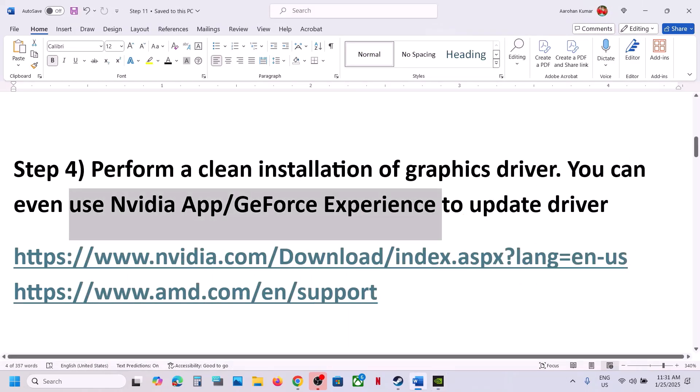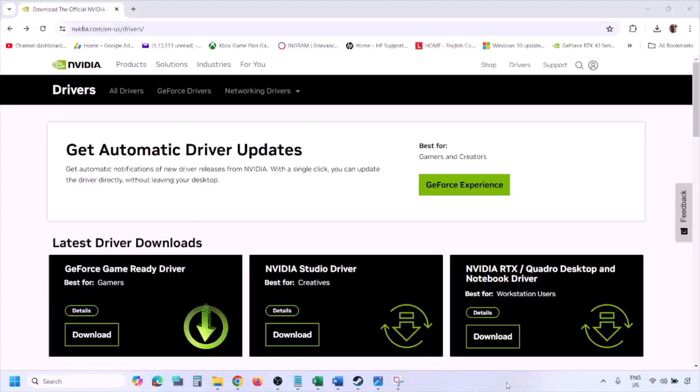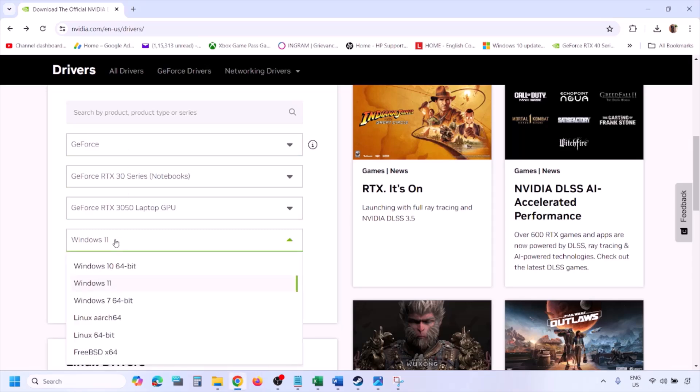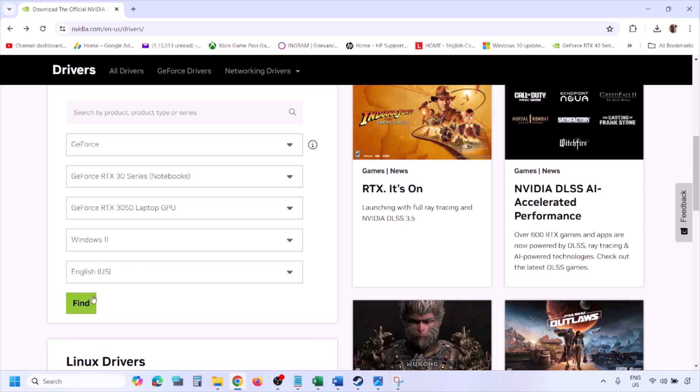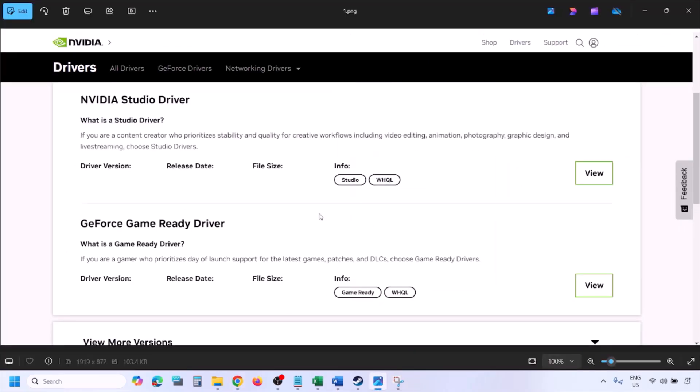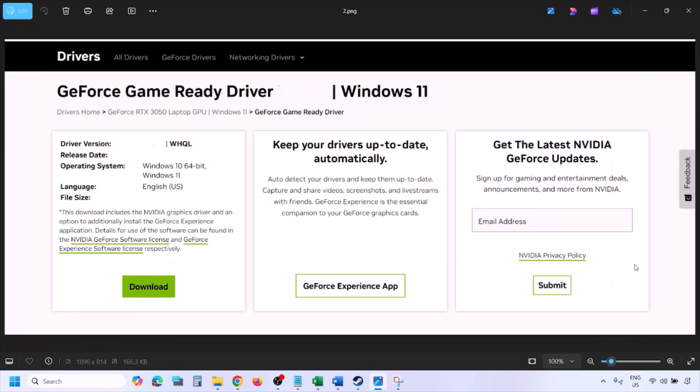To perform a clean installation for NVIDIA, go to the NVIDIA website and select your graphics card from the list. Make sure you select the right graphics card and operating system — Windows 11 or Windows 10 — then click Find. You will see the latest GeForce Game Ready Driver. Click View, then click Download and let the download complete.